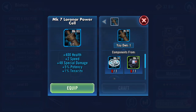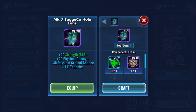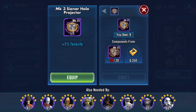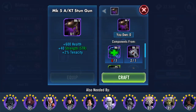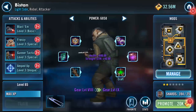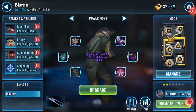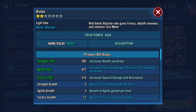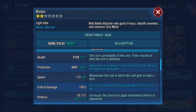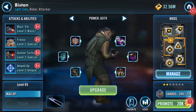I'm looking at the cheaper ones first of all - deploying all of those. 9,798 health, 8,892 protection, 173 on his speed. We've gone through all of those.